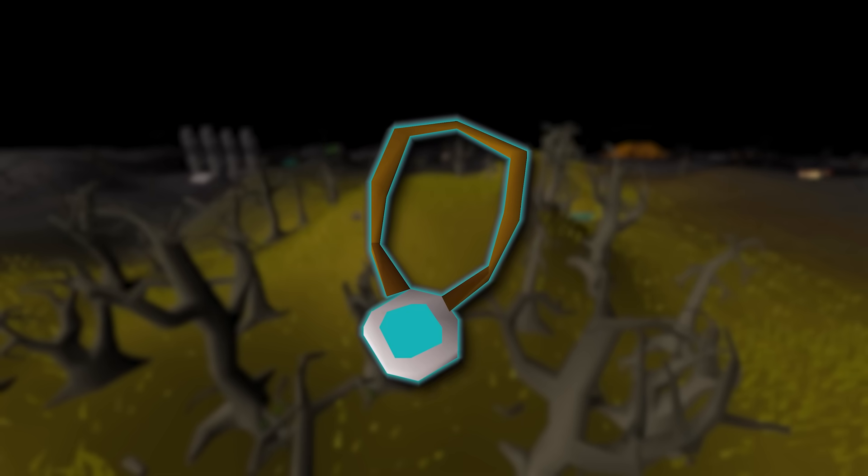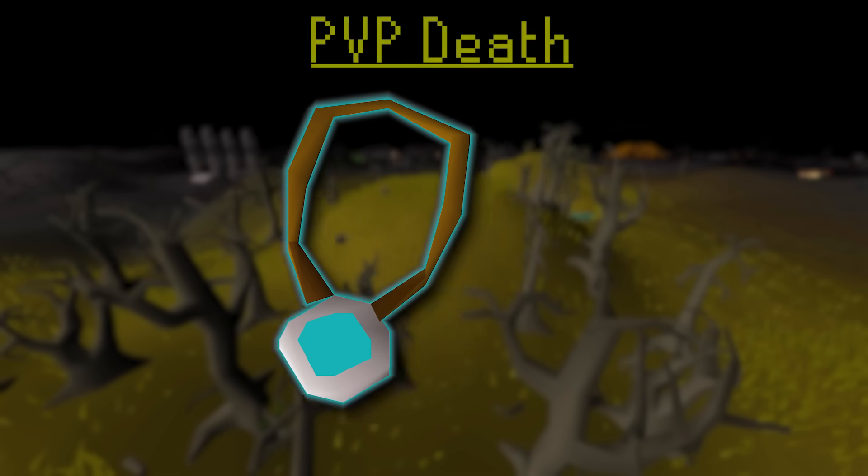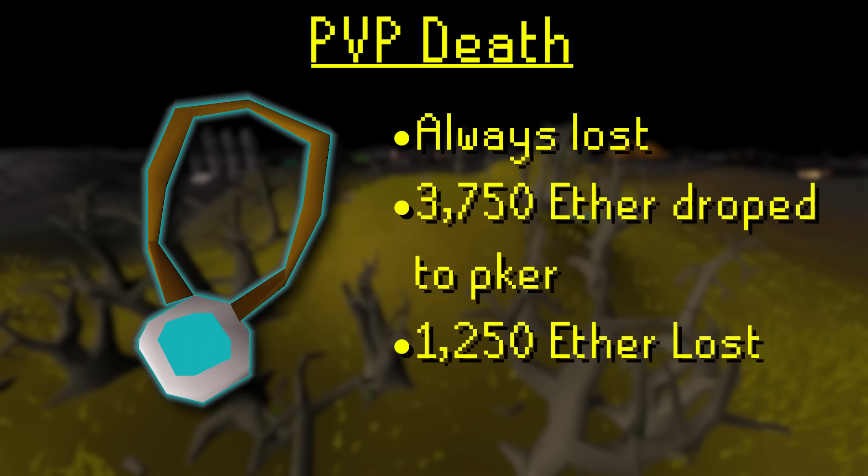To charge the amulet, you'll need to insert 5,000 Revenant Ether inside to make it work. In PvP, the amulet is always lost on death, with 3,750 of the Ether going to the PKer and 1,250 Ether disappearing.